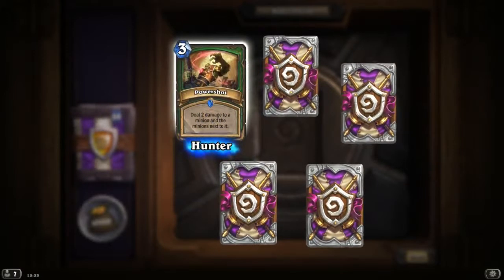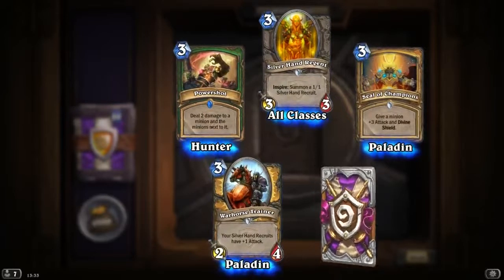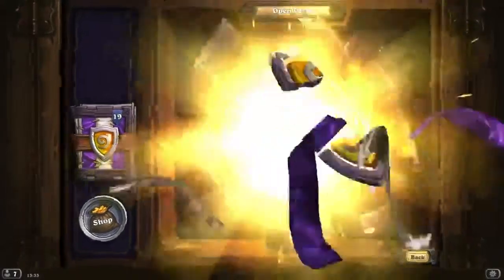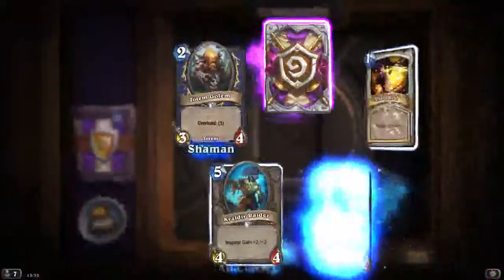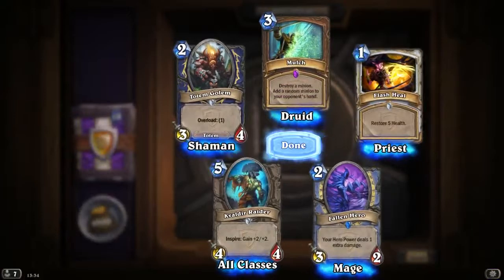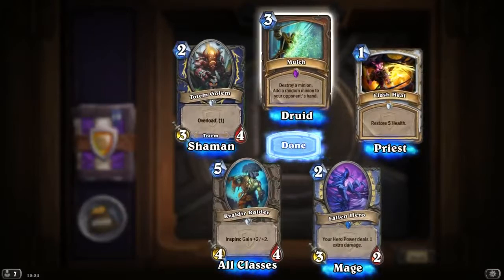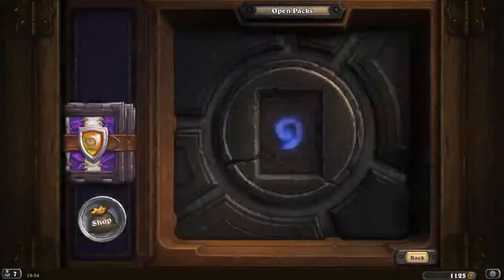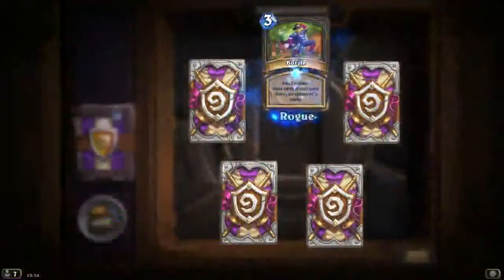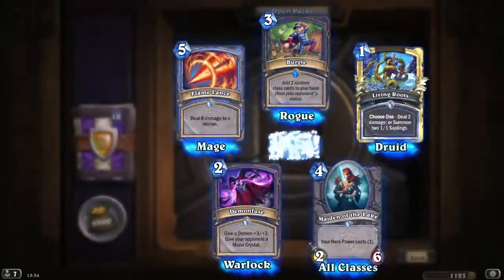Power Shot: deal 2 damage to a minion and the minion next to it. Silver Hand Regent. Seal of Champions. Power Strainer — it's all for disenchanting. So officially we get about 1 new card per pack. Naturalize: destroy a minion, add a random minion to your opponent's hand — Druid for free mana. While Druid is getting some removal, looks interesting. Another Burgle. Another Ice Lance. Another Demon Fuse. Another Maiden of the Lake. And a Golden Living Roots.